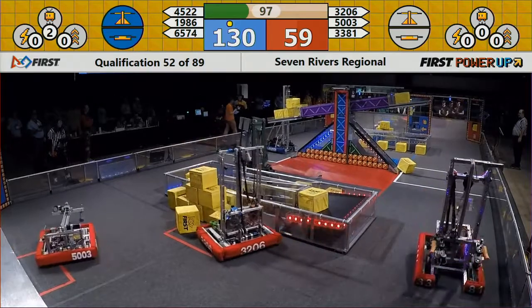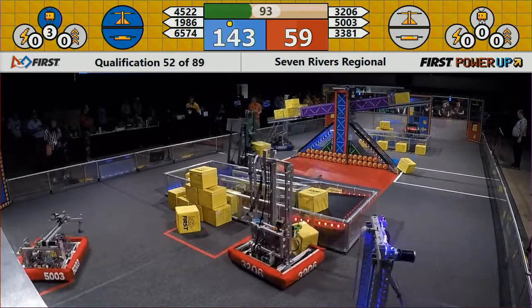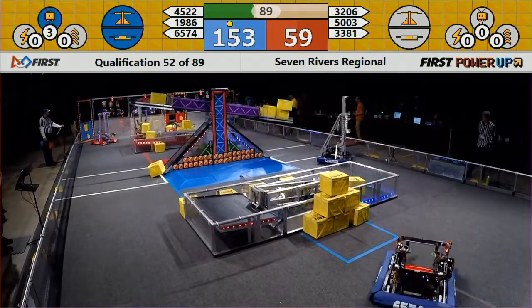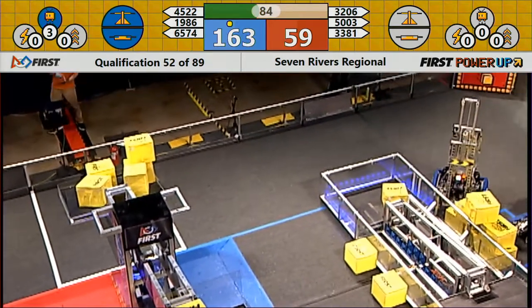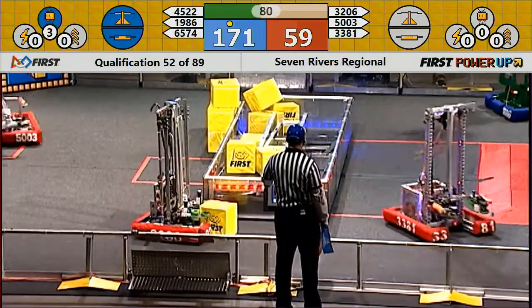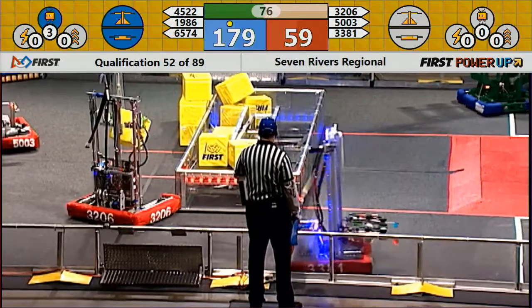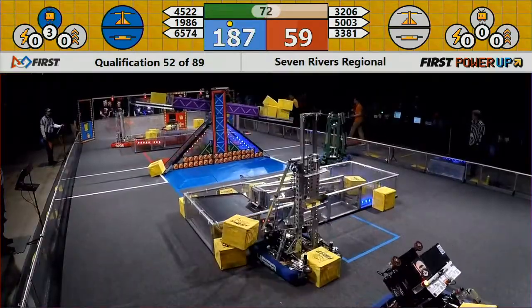Veridermis able to get a cube for the blue alliance in the exchange zone, human player putting it into the vault and getting the levitate power-up right now. Blue alliance controls both switches and the scale. Red alliance trying to take control of their switch to score some points. Team Titanium putting the sixth cube on the scale.